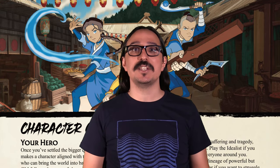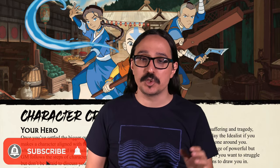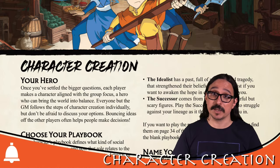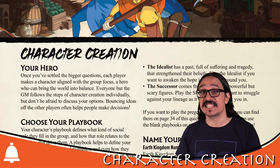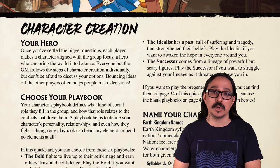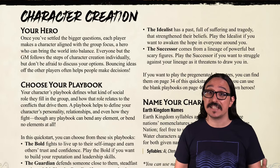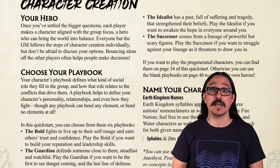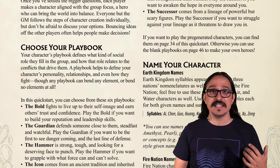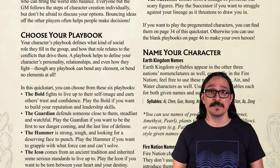Like any good RPG, half the fun in Avatar Legends comes from just making a character, so let's get started and do exactly that. The first step is picking a playbook. There are currently six in the Quick Start rules, but they've already unlocked a ton more on the Kickstarter campaign. You have the Bold, the Guardian, the Hammer, the Icon, the Idealist, and the Successor. Today we're going to make an Icon.